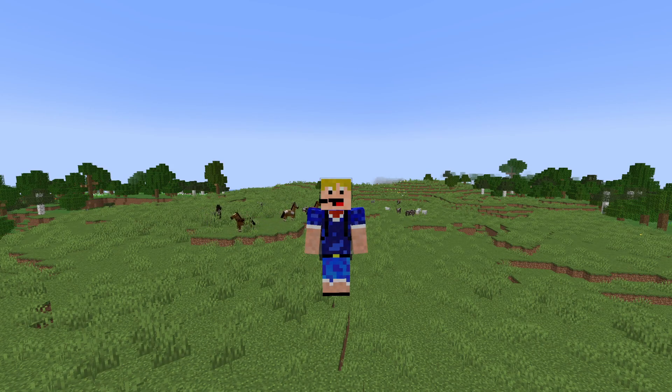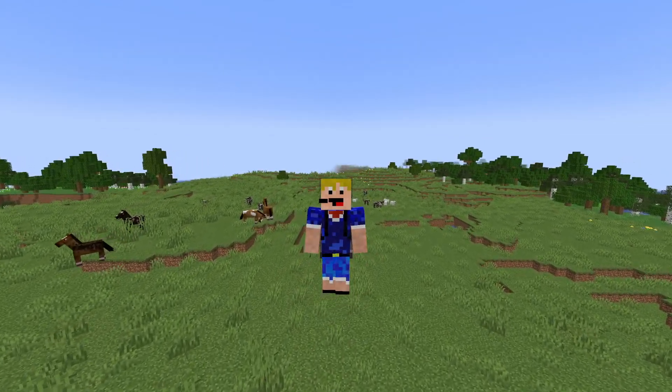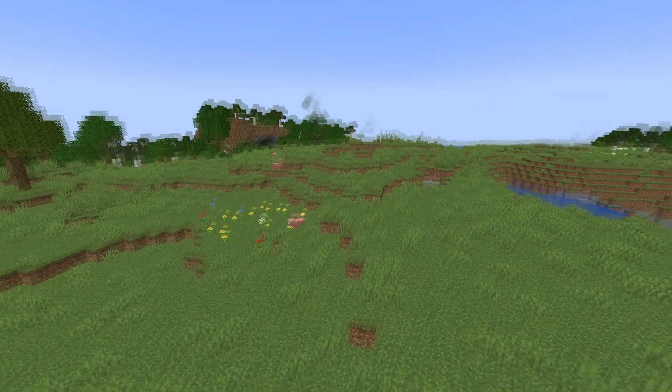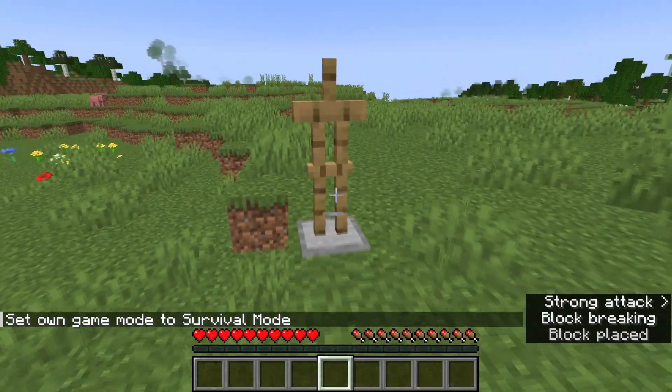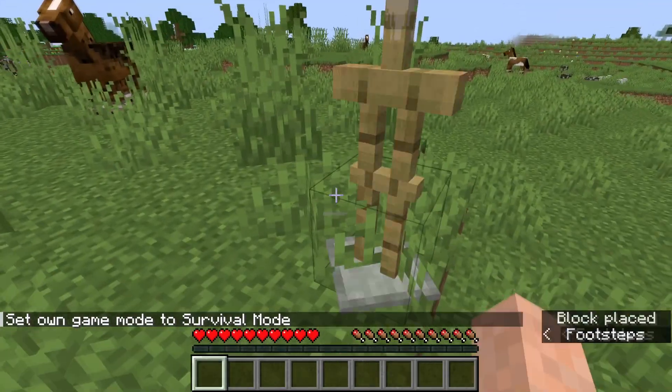We'll start with the changes in this snapshot. First of all, Vexes now use a separate charging animation when they are empty-handed. And then the second change is that if you have an armor stand with a custom name and you place it down in survival mode and then pick it back up, it keeps its custom name — as you can see it's still called 'test'.